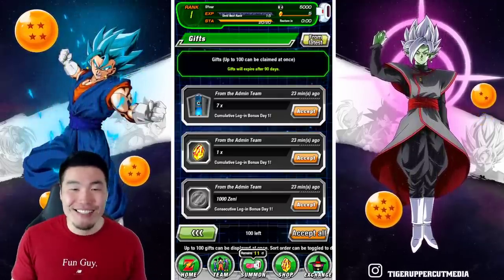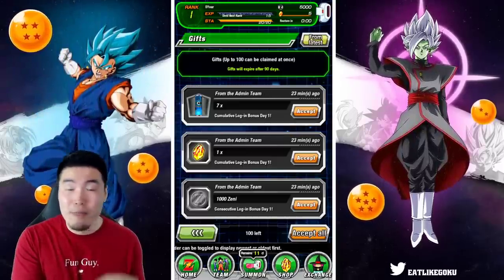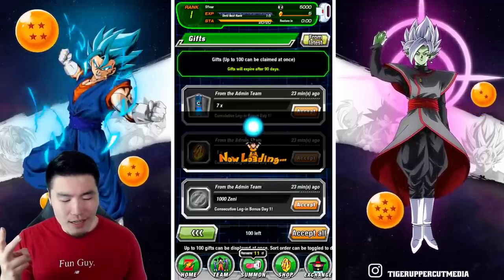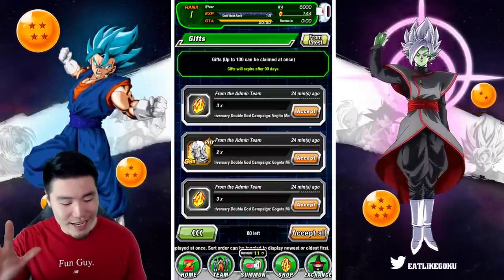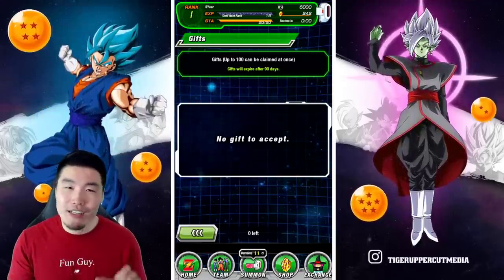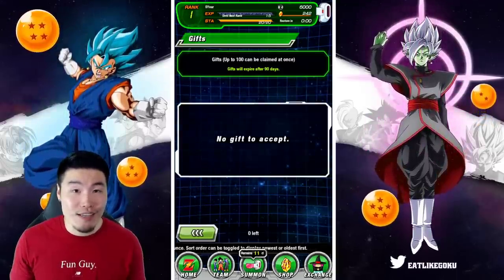You can get a ton of free Dragonstones for doing basically nothing, aside from the tutorial which takes like five minutes. You do the tutorial and you can just go into your gift box, click accept twice and get up to — the first time was 139, second time 98 — so up to 242 stones. Actually, I've seen a little bit more depending on if you get the login bonus too, but around 240 stones.